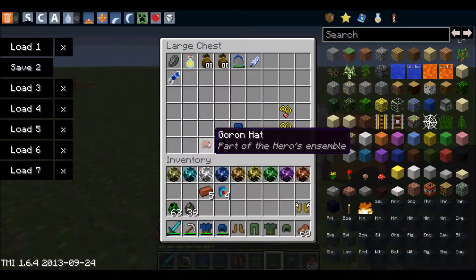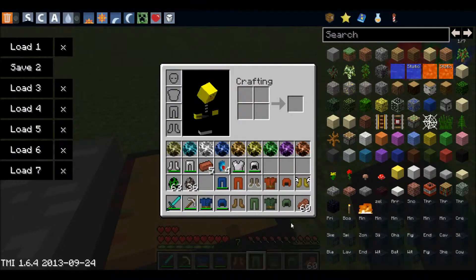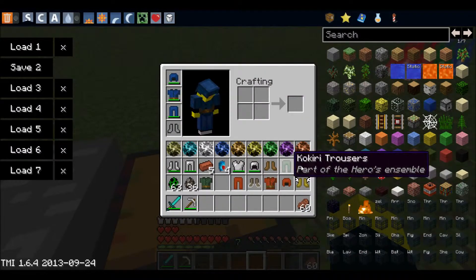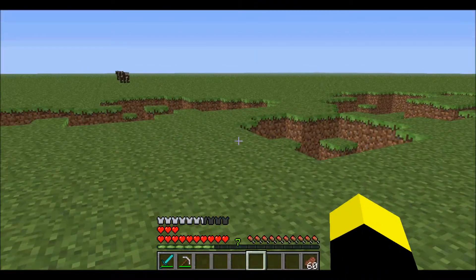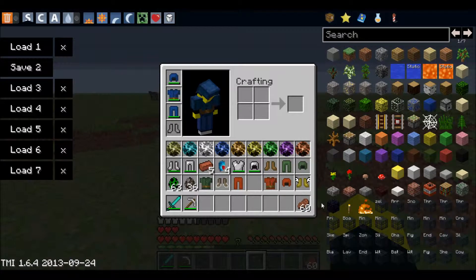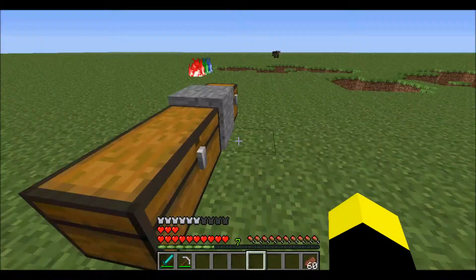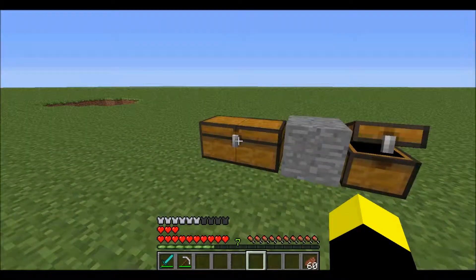The armor sets don't even have crafting recipes yet, but they will eventually. Starting with the Kokiri stuff — it's the simple tunic Link usually wears. Then there's the Goron armor, and the Zora armor with trousers, tunic, and hat. There are no Goron boots — only Kokiri boots. There are also heavy boots which slow you down, and Pegasus boots which make you run faster and jump higher.